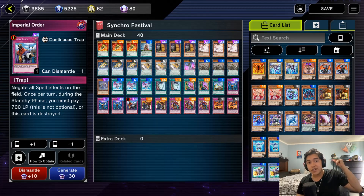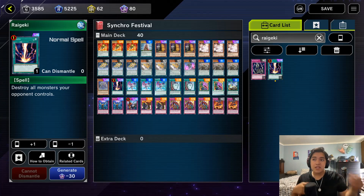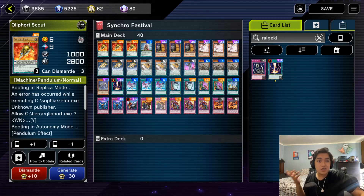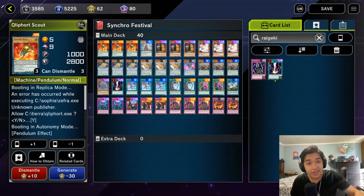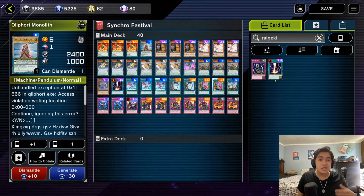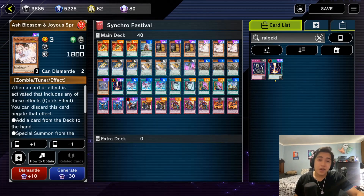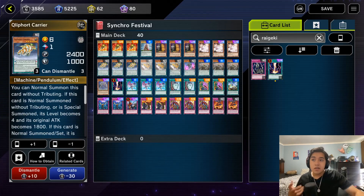Jumping into Cleefort: we're starting off with three copies of Scout. Scout is a really good consistency card and lets you search any Cleefort from your deck for 800 LP. Monolith is a really consistent skill and is very easily accessible and searchable through the deck. Three copies of Maxx "C" — Synchros can't make any notable plays without summoning about ten or more times, so Maxx "C" is just going to completely shut them down or give you the resources to out them. Three copies of Ash Blossom, just a really generic hand trap that will typically hit most Synchro decks.